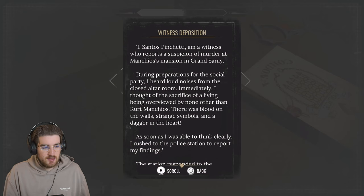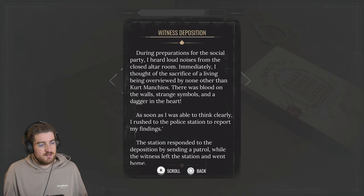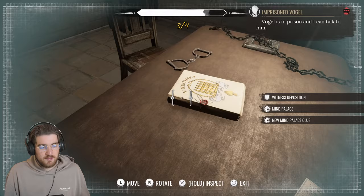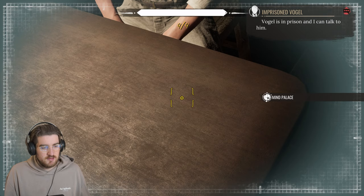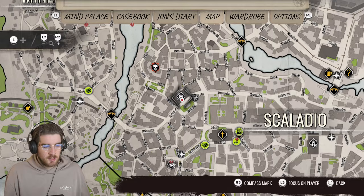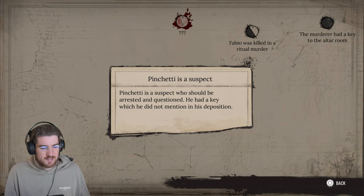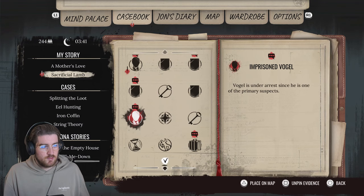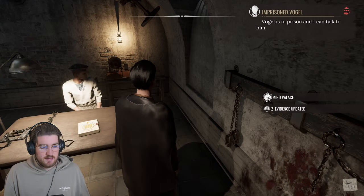Back on track to solve the case - use the interrogation rooms. Santos Pinchetti sent in the witness letter: 'There was blood on the wall, strange symbols and a dagger in the heart. As soon as I was able to think clearly, I rushed to the police station.' I don't know about that - I think Pinchetti is probably guilty. He's trying to pass it off on someone else. Pinchetti is a suspect - he had a key he didn't mention in his deposition.